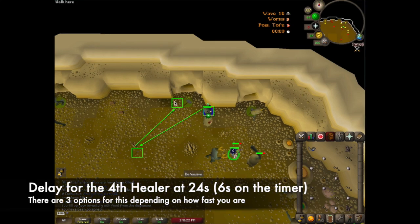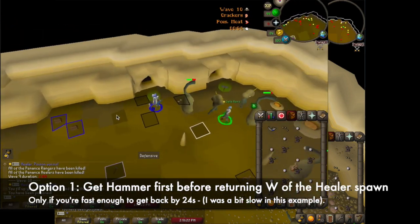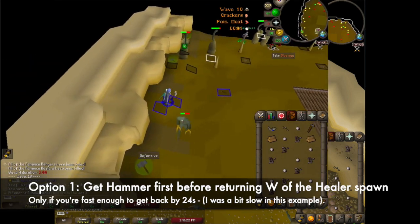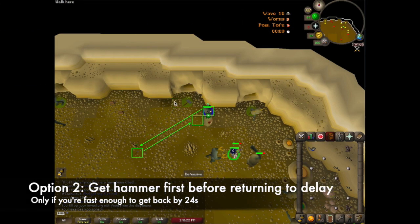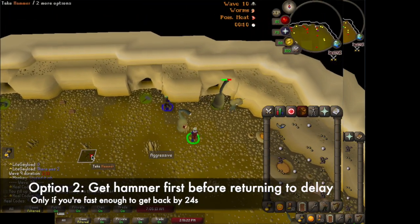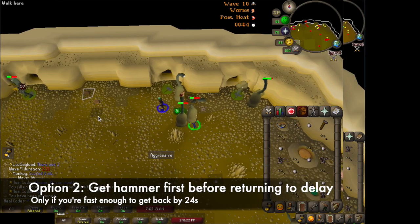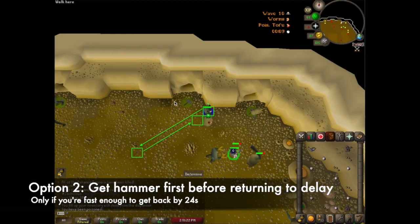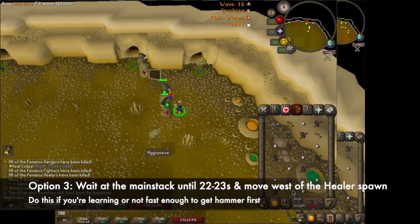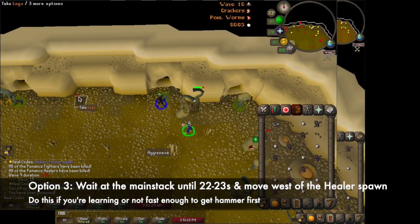There are 3 ways you can do this. Option 1: if you're fast enough dropping food then you can get a hammer first and return to deagro the 24 second healer west of the spawn. Option 2 is similar to option 1 but it's better for healer spreads. The only difference is that you run south east of the healer spawn after you get the hammer. Again this should only be done if you're fast enough to make it back before 24 seconds. Option 3 is what I'd recommend to start out with, as it doesn't require precise clicks and speed dropping food. Simply delay on the main stack until 22 to 23 seconds and then move west of the healer spawn.